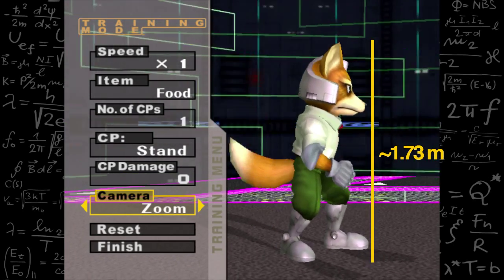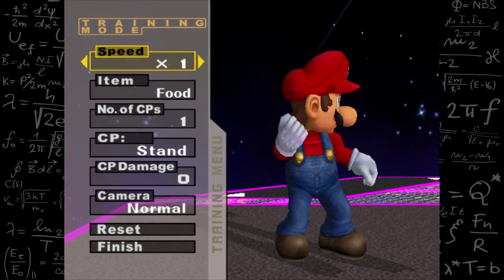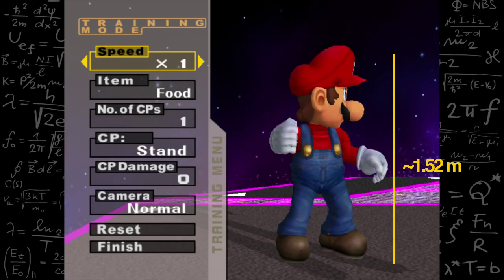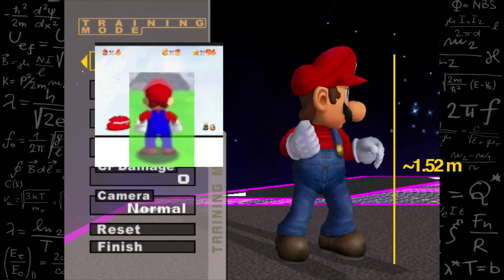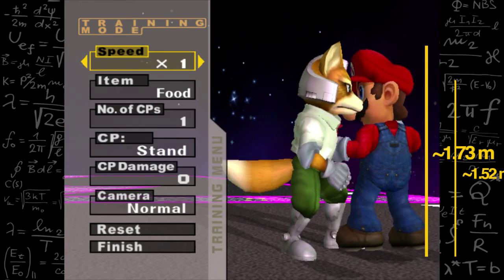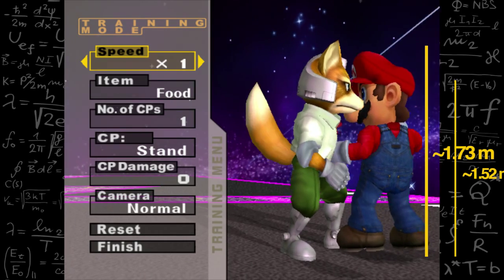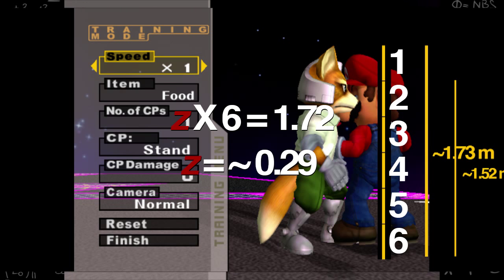However, we can't go on that alone, so to make sure that this game is accurate, Mario's official height is around 5 feet tall, or 1.52 meters. To calculate how much of Mario's height under his hat is actually his head, I compared screenshots from Mario 64 — one with the hat and one without. Now to see if our scale is accurate, we should be able to fit that 0.2 meter difference between Mario and Fox around 8.5 times into the full Fox size. When we check it ourselves, it only takes 6. So our spacing is around 0.28 meters, meaning that our scale is inaccurate.